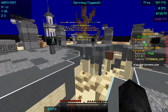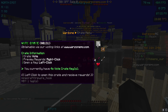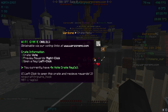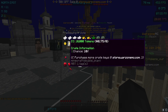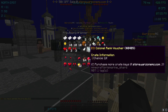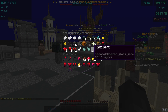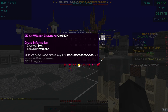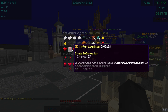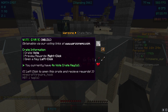The next thing I want to talk about is the crates. They have a crate system here on the server — they have Vogue crates, Winter crates, Warzone crates, Spawner crates, and Rare crates. I can show you all the rewards for each crate real quick. Here's a Winter crate, here's the Warzone crate, here's a Spawner crate, and here's a Rare crate. So if you're considering buying something on the server or voting, you now know what you're able to get.